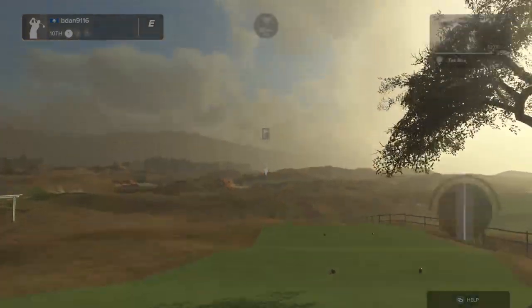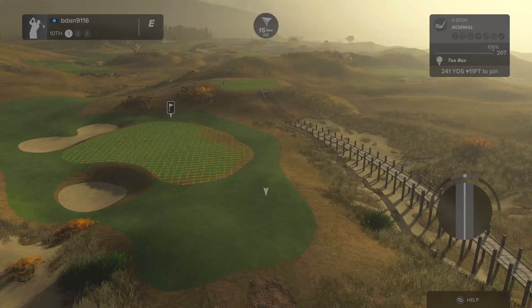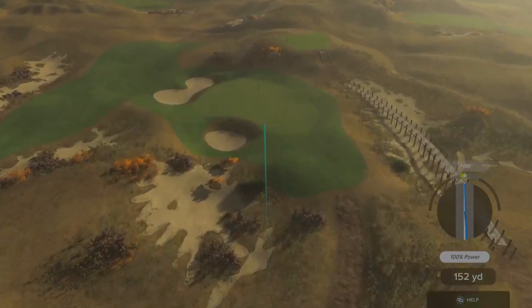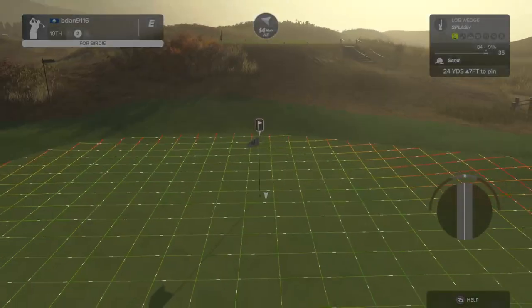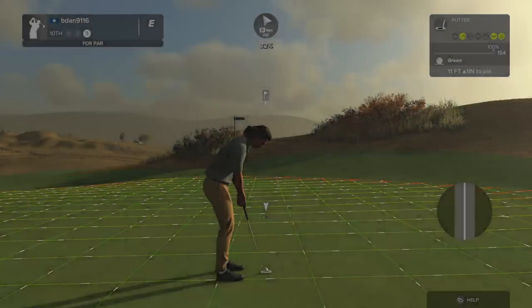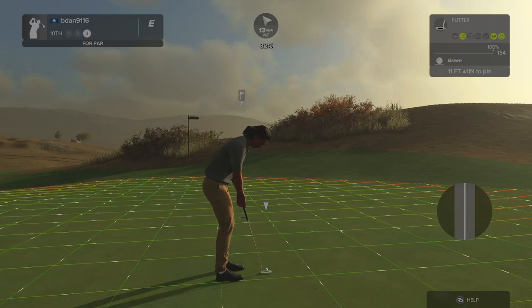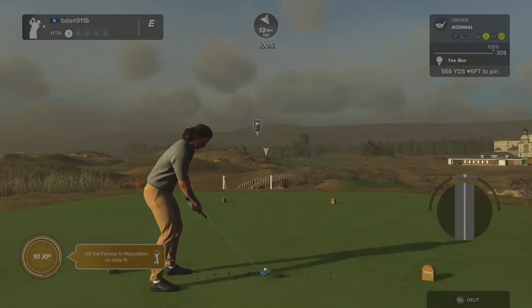Scorecard is wild - birdie, eagle, birdie, playing the best golf of our lives, and then double, par, double to finish it. The wind pushed that the whole way. Am I just completely wrong about where I'm lining up? I guess I don't play a ton of high wind golf right now - most of the courses I play are not high wind. It's a good putt and that's your par right there. That wind's blowing right into our face on this one - I just am not understanding the wind right now.